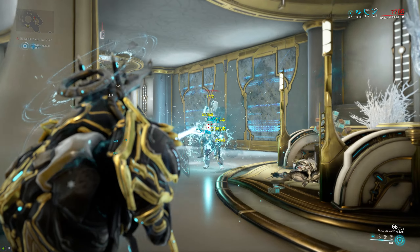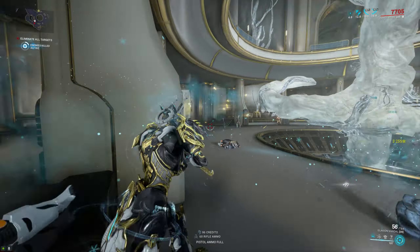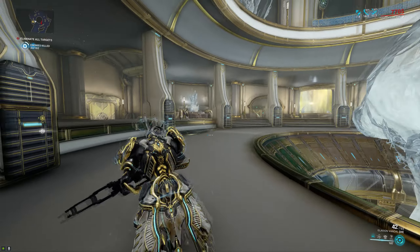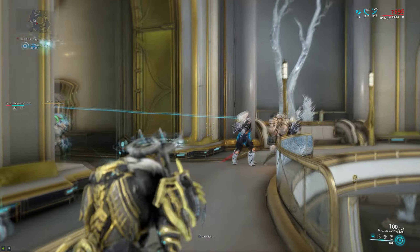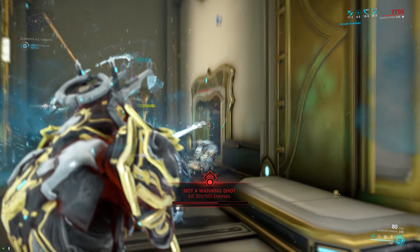The Vandal version of the Glaxion can do some decent damage and it definitely feels better than the standard Glaxion, so I would recommend you pick it up if you see it on Baro, especially if you have a Glaxion Riven because the Vandal version does have quite high Riven disposition. Don't expect too much from it though — it is fine when you are doing stuff around the star chart, nightmare missions, fissure missions, even early sorties, but I wouldn't take it into Steel Path.